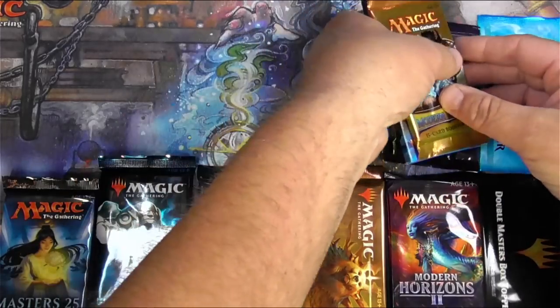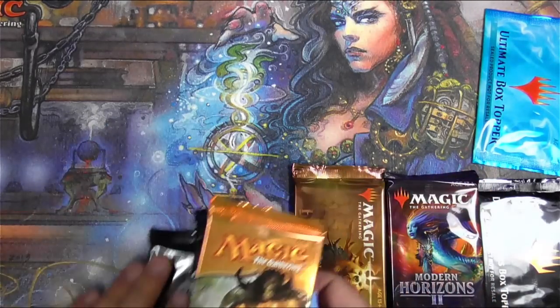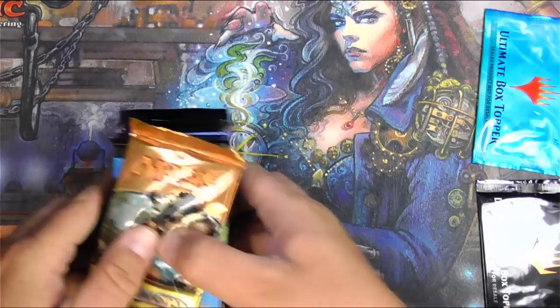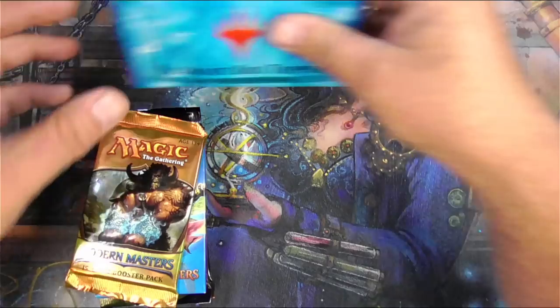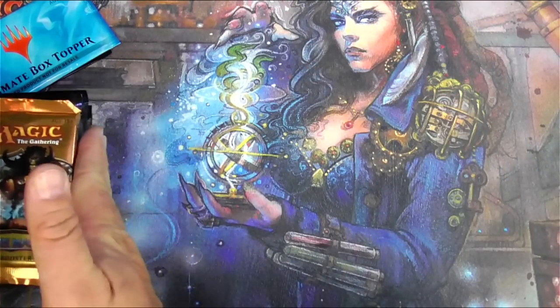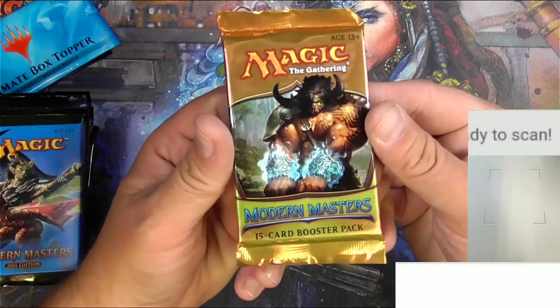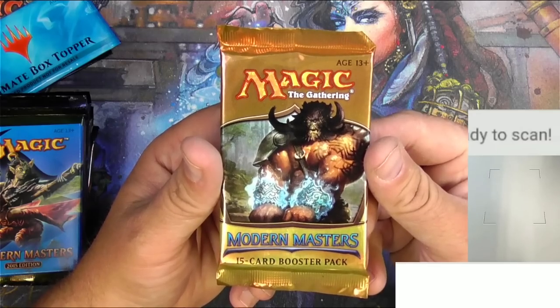I've added in Modern Horizons 1 and 2 for fun — they're not really master sets but I like them, so we're going to do them. We'll save the box toppers for the end, of course. We'll be scanning up the rare at least, unless there are some other good commons and uncommons in there. Let's do it — Modern Masters 2013, the one that kicked it all off.